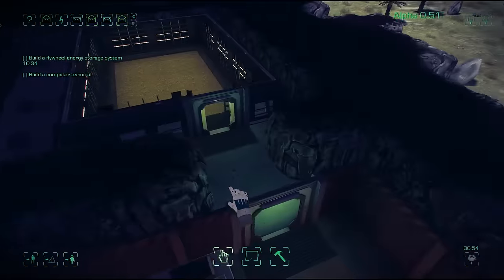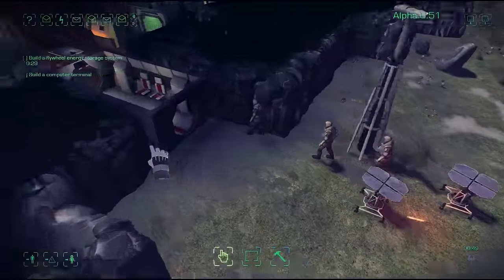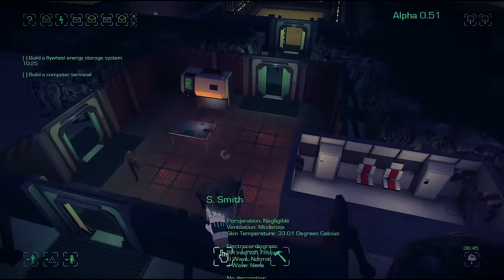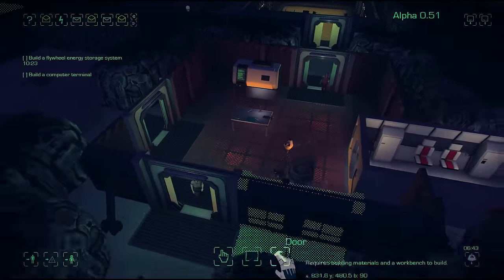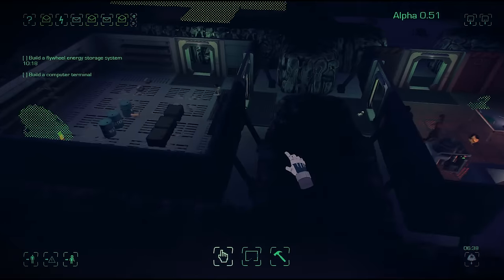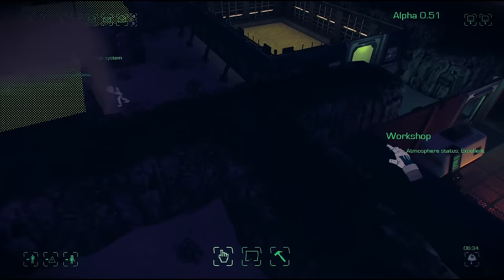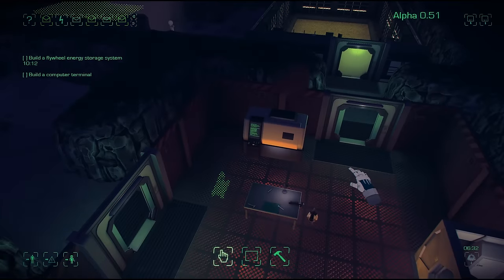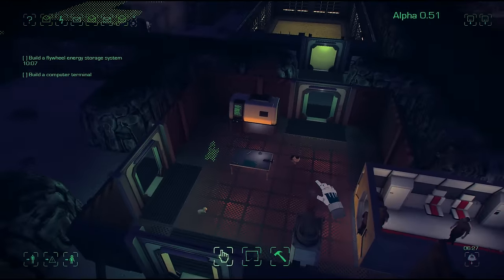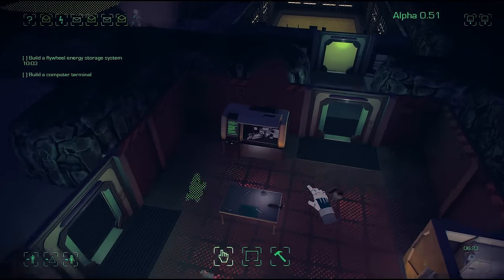We've got 10 minutes still to do it. Every object in the game now, when you place it, if it uses power it tells you exactly how much power it needs. Before, people complained because it was a bit guesswork, but now that information is there for you. There are lots of little GUI changes like that in this build — things that weren't so clear are a little bit clearer now. We're working on a lot more information to be presented to the player, but I want to do it right so I'm not going to rush in.